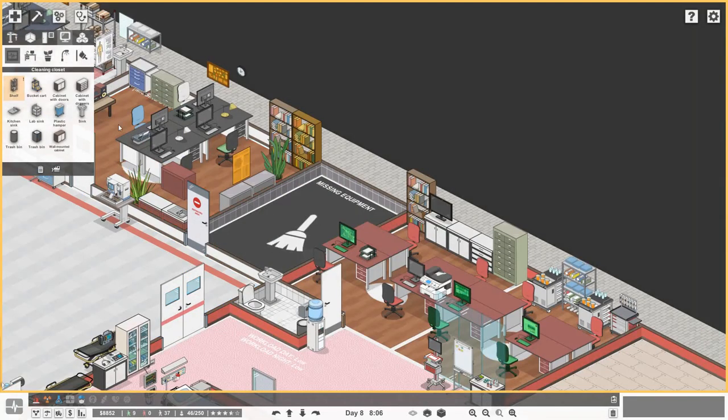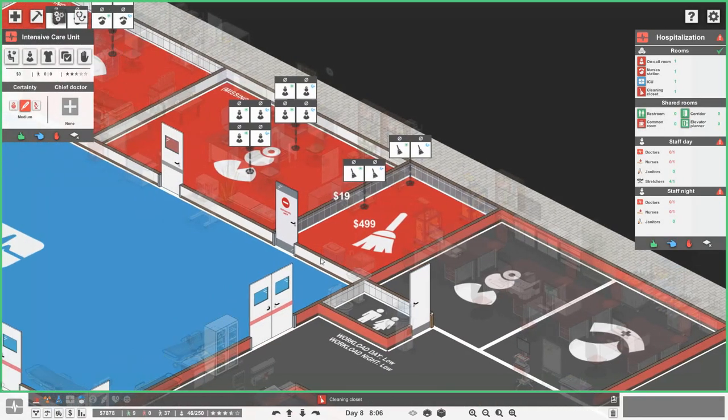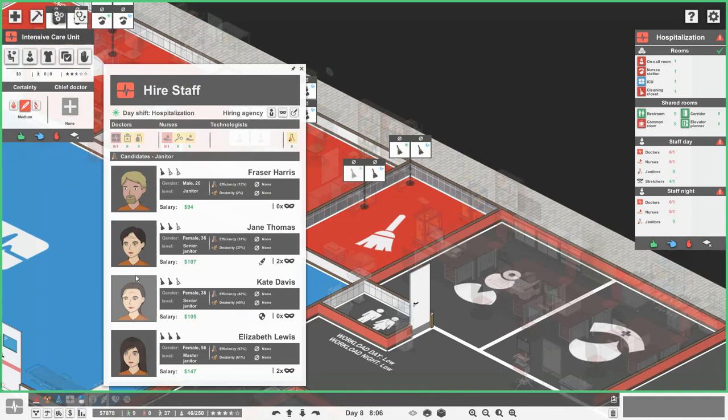We'll label it as 'Cleaning Closet', then go in there and get a few shelves, a few bucket carts, and some decorative bits and bobs. Let's get one janitor for the day and one for the night, as cheap as possible.